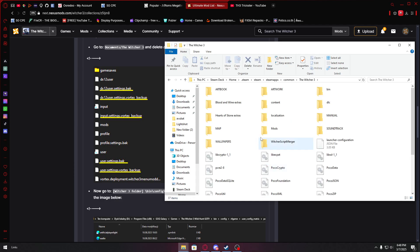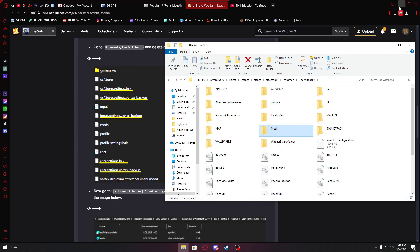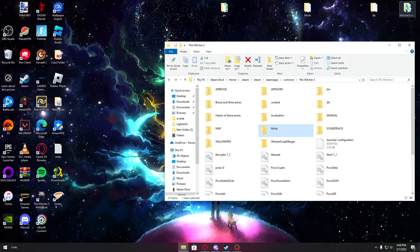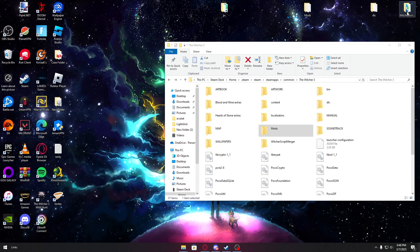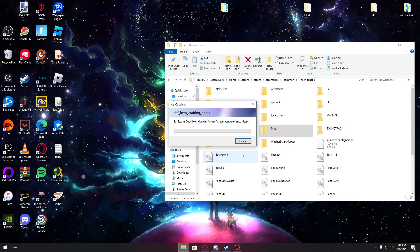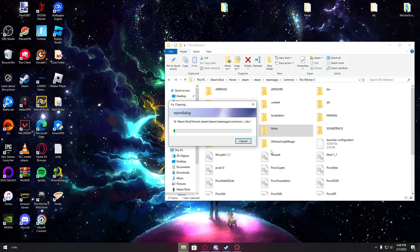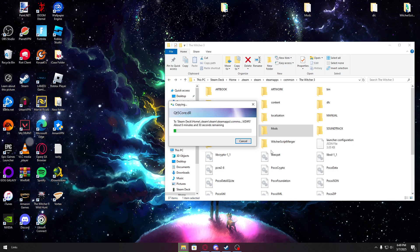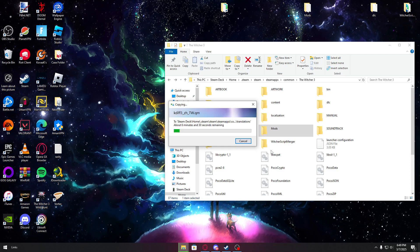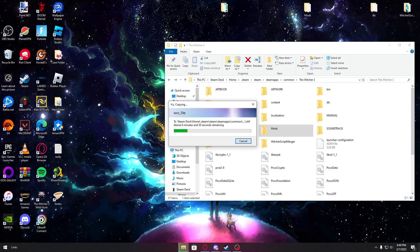Here is Witcher 3, and here are the mods — I already have some mods here. First, what I need you to do is transfer the Witcher Script Merger first. Do this one — it's going to take some time, every one of them probably will. Please do the script merger first, and also keep your Steam Deck on Steam mode, not desktop mode. For some reason it bugs out and the file transfer fails. Just keep it like that and let it transfer.